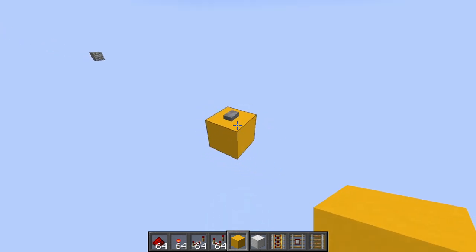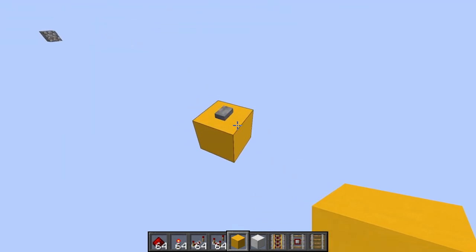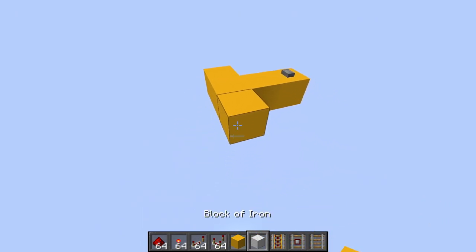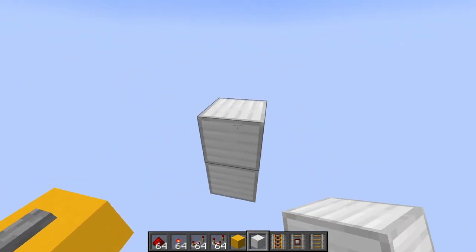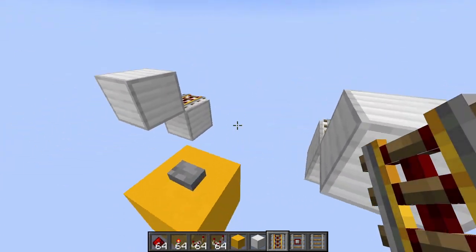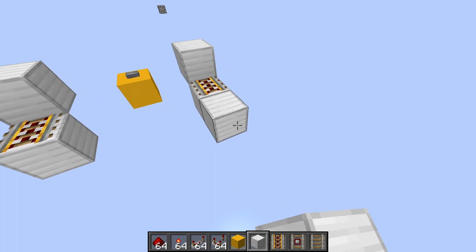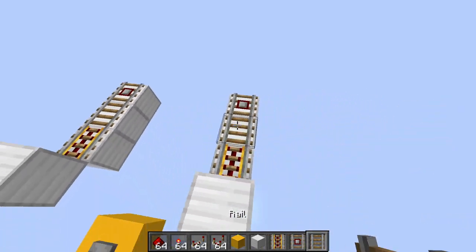We're going to need to start with a button. From our button we're going to come out two blocks, one over like that, one over like that, and we'll put blocks of iron — they don't have to be iron, these are just where our rails are going to be. These are where our two input minecarts are going to be, and out of these powered rails we're going to come out two more blocks and put detector rails and regular rails.